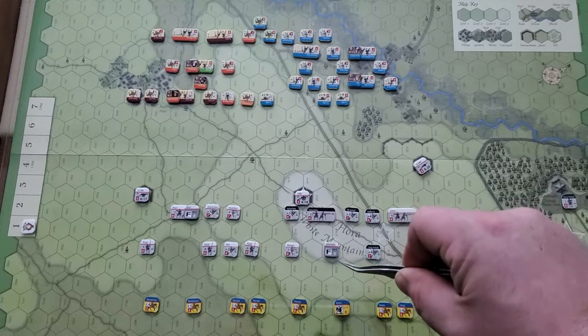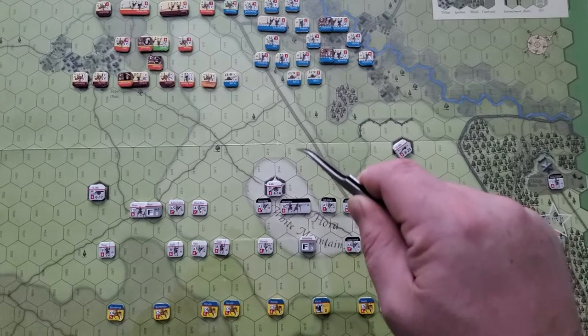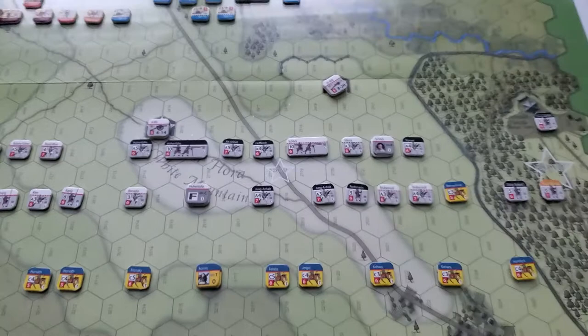Let's pull back out for an overview. There are a lot of elevation changes here — this is kind of the low valley and the forces are working up to the hill. This road here leads to Prague, the capital, and there are extra victory point hexes in some of these places for the Catholic forces to occupy.